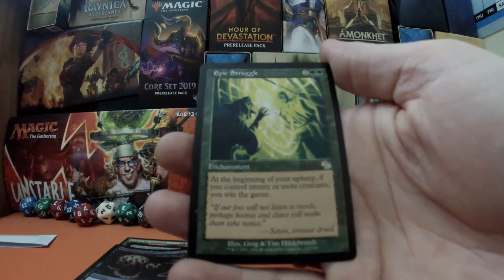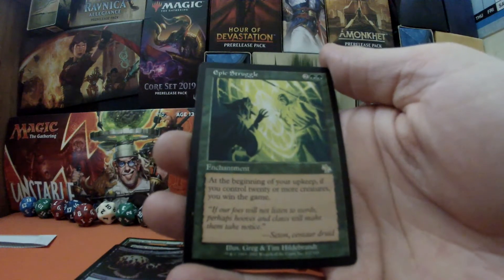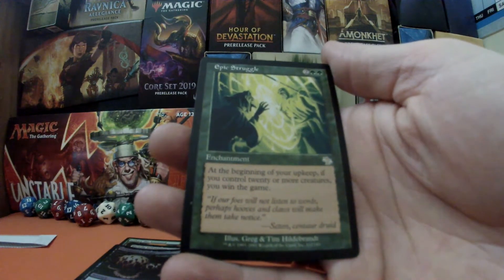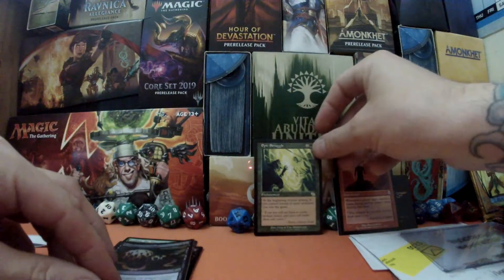We had to have one of these — I've got this in one of my other EDH decks, it's an amazing card. Epic Struggle: at the beginning of your upkeep, if you control 20 or more creatures, you win the game. I love alternative win conditions, so that is one of those.